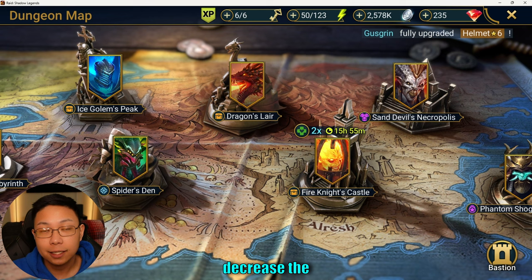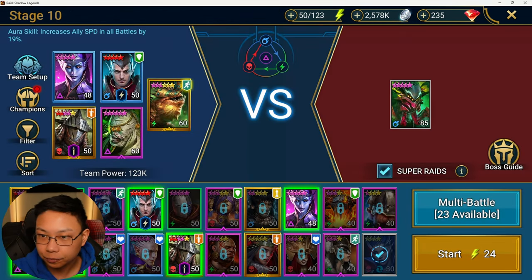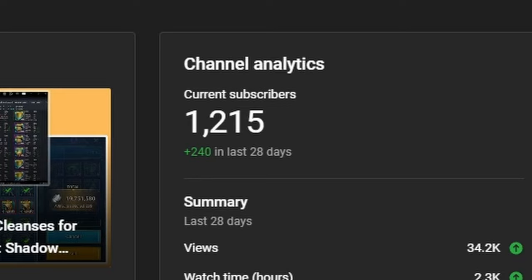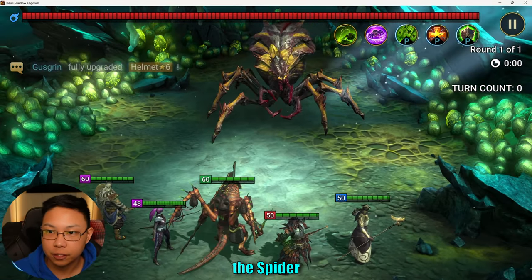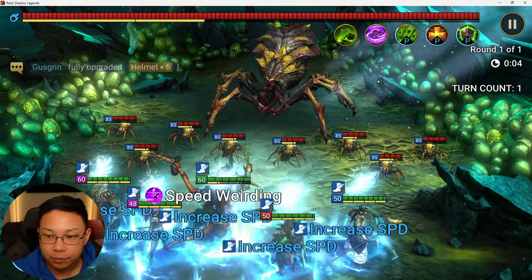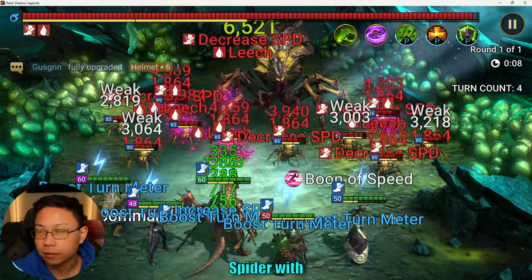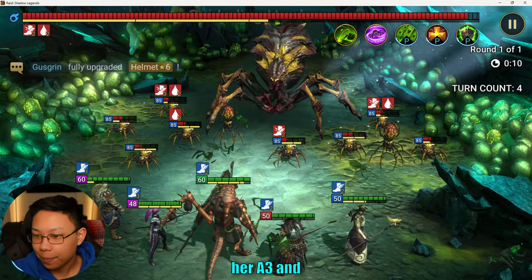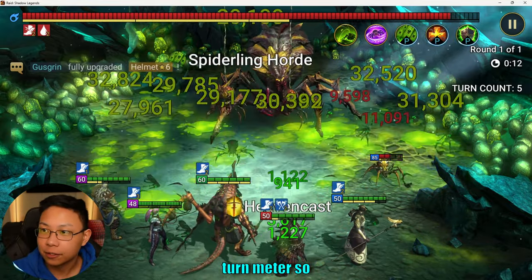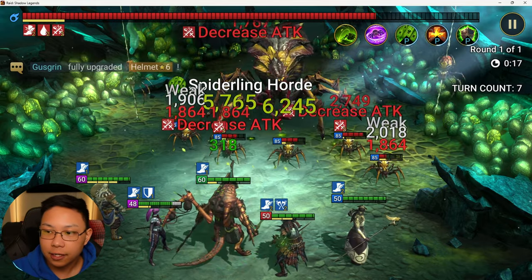For Spider, she can decrease the turn meter of the Spider Queen with her A3, as long as she has enough accuracy. You're going to see that she's going to pound out and penetrate the Spider with her A3, and it's going to push back the turn meter so that the Spider actually can't take a turn. You can see that decreased turn meter right there.